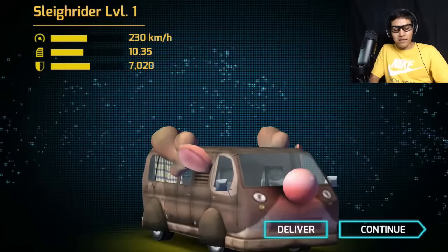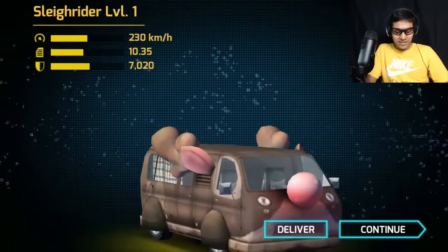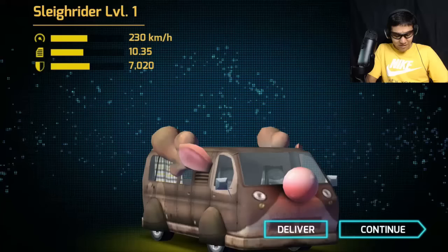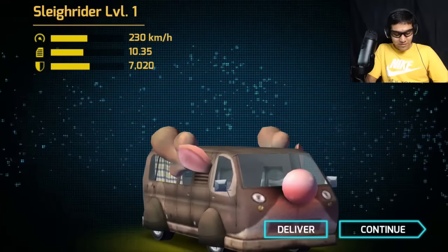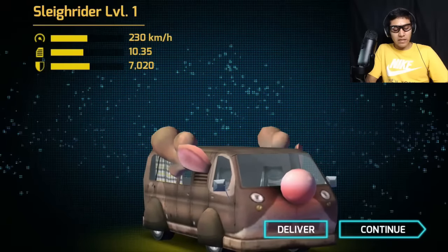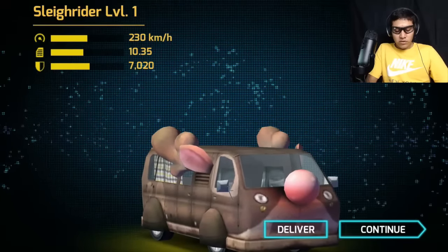Finally! It's called the Slay Rider, level one. Look at this thing — oh my god, it's so freaking cool! Look at those ears, the horns, and the red nose! The speed is 230 kilometers, the acceleration is 10.35, which is okay, and the damage is decent — almost 7,000.